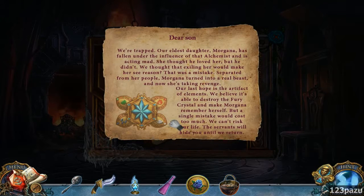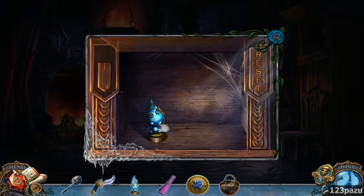Dear son, we are trapped. Our eldest daughter Morgana has fallen under the influence of the alchemist and is acting mad. She thought he loved her, but he didn't. We thought that exiling her would make her see reason — that was a mistake. Separated from her people, Morgana turned into a real beast and now she is taking revenge. Our last hope is the artifact of elements. We believe it's able to destroy the fury crystal and make Morgana remember herself. But a single mistake would cost too much — we can't risk your life. The servants will hide you until we return. So where is Morgana right now?